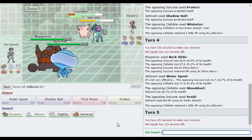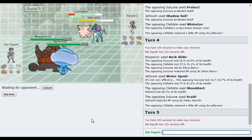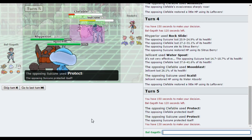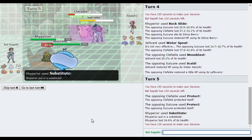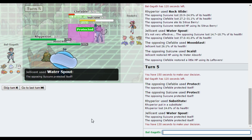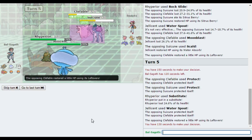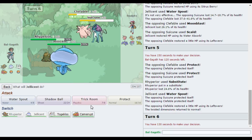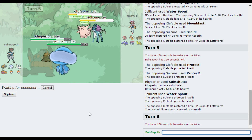I'm gonna Substitute with Rhyperia here, and I'm gonna go for another Water Spout. Because if I actually hit the Clefable, then that would be fantastic. That kind of worked out better for me — we Double Protect. At least I get a Substitute with Rhyperia here. The cancel failing last turn actually worked out for me, because I got the Water Spout off and this Clefable actually hit. I can Protect with Rhyperia and basically just go for another Trick Room. There's no way he can stop me from going for a Trick Room here.